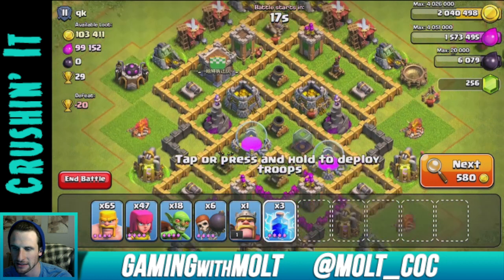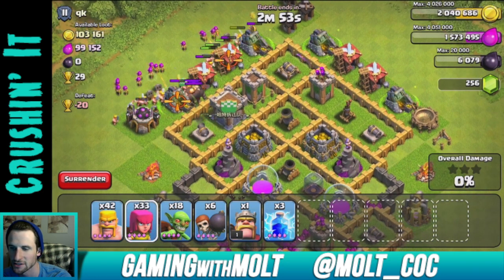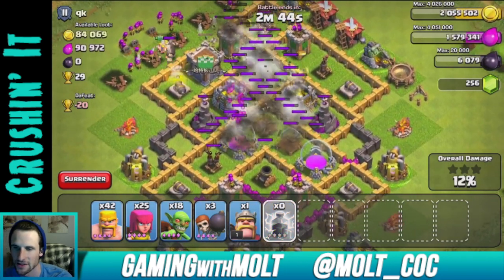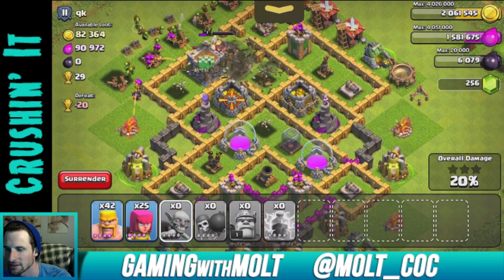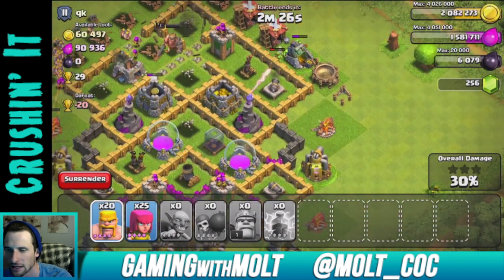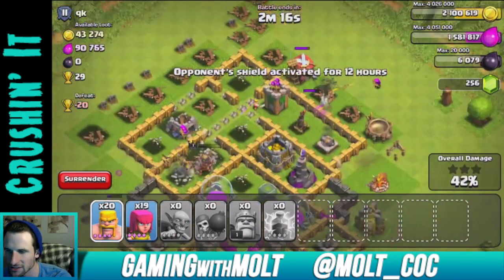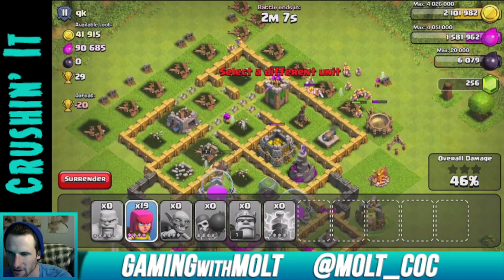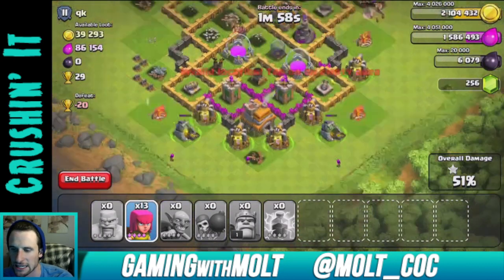Why don't we see what we can do with this base? I'm going to start taking out this side right here. There are some clan castle troops — Giants — so that shouldn't be too much of an issue. I'm going to take out this mortar and use a lightning spell on the mortar up top, and try to take as much of this gold as possible. My goblins are going into that gold storage which is exactly where I wanted them.